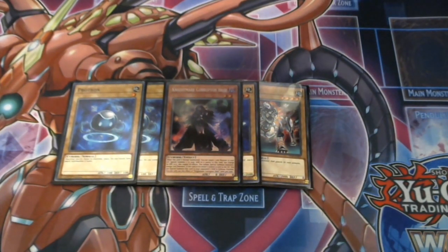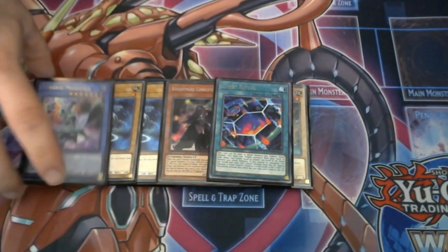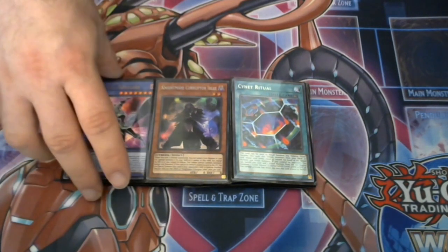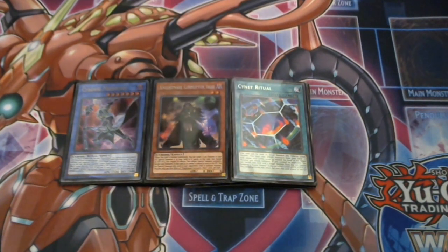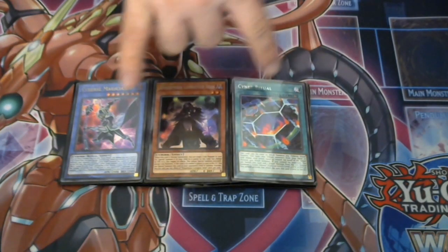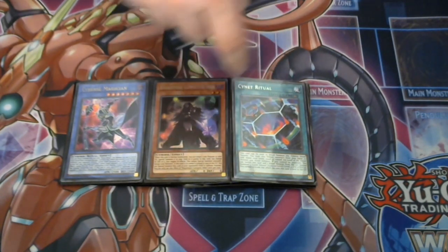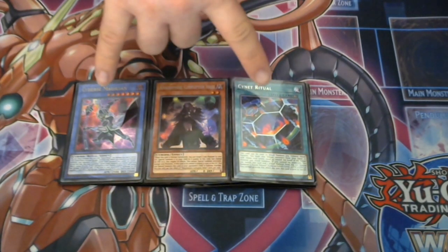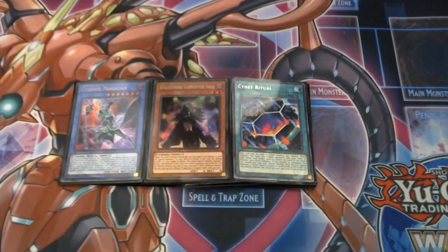Moving on to the spell cards — we are playing the Cynet Magician and Cynet Ritual package. The reason for this is that you can search it off your Cynet Witch from your Extra Deck during your combos, giving you two free discard outlets for your Nightmares while you're doing your combos. It's a very nice consistent engine in the deck. Sometimes you may brick by opening one of these cards in your opening hand when you can't resolve it, but it happens with every deck. I rarely ever get the brick — that's just Yu-Gi-Oh — and it's a very nice engine, very helpful for your Nightmare combos.